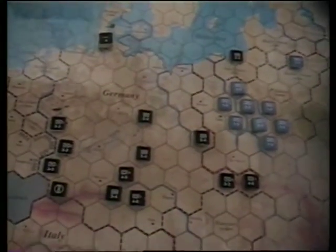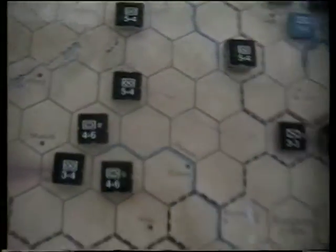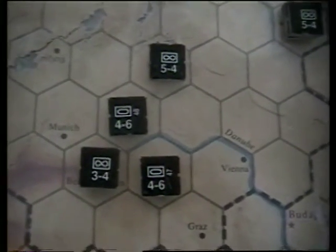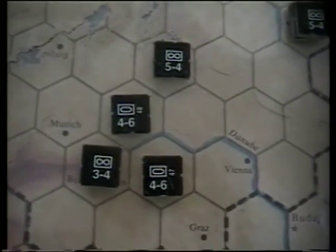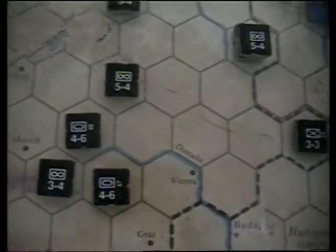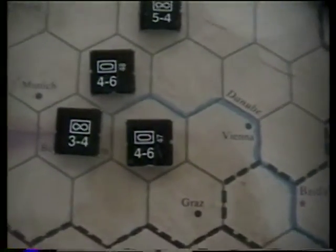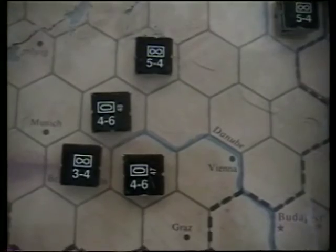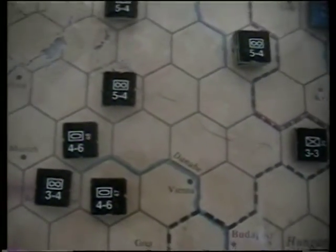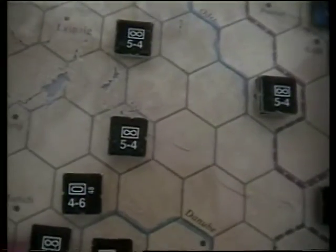This is Germany's setup. The first numbers on a unit are the attack and defense; the second number is the movement. Each unit has its own military symbol to indicate what it is. For example, sitting right here are armored units - that little circle means it's an armored unit, so those are tanks: 4-6 tanks. Then you will see air units - that's an air unit, its attack is a 5 and its movement is a 4.